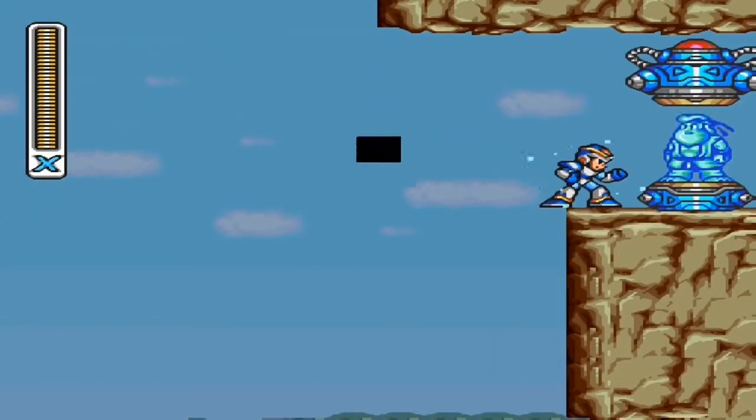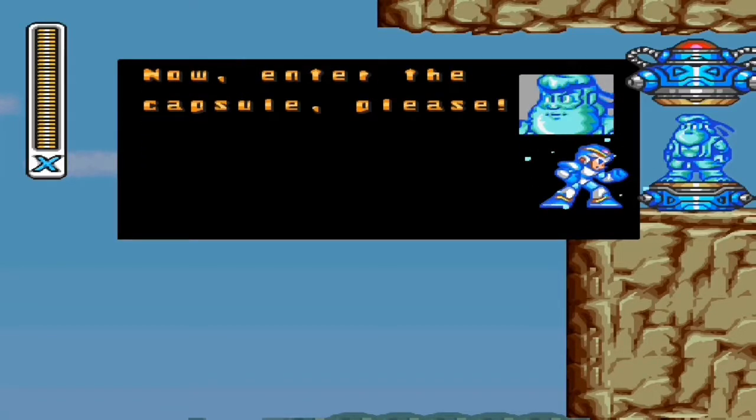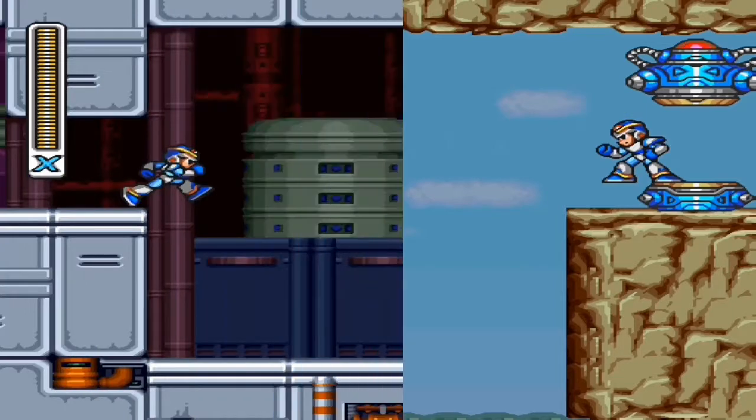When you get up there, you're going to get this Hadouken. This thing is a one-shot kill — it kills practically everything in one hit, except for Vile. For some reason, it doesn't kill him in one hit. I tried recording it to see how it looks when you kill something with it in one hit, but it didn't work with him. But I did manage to do it with the boomerang dude — the Boomerang Kuwanger, whatever.